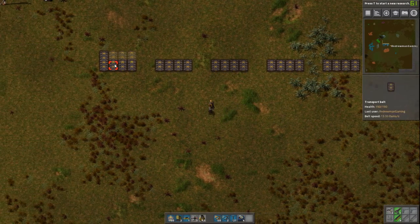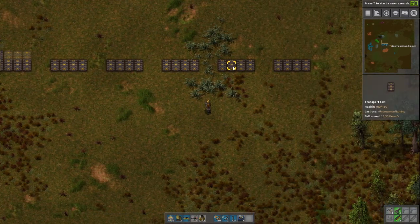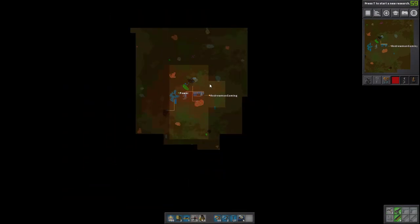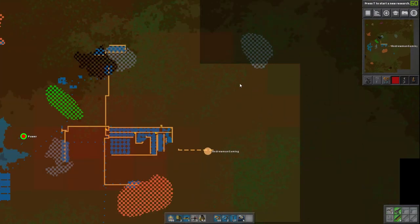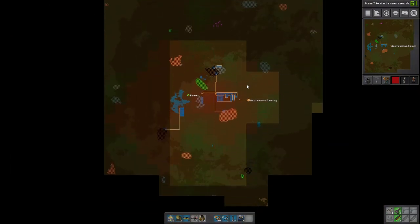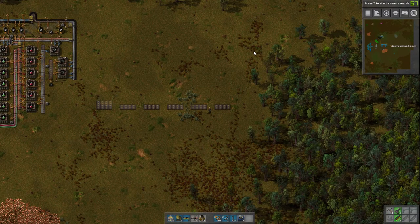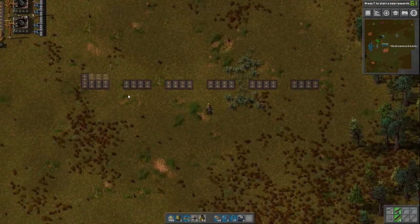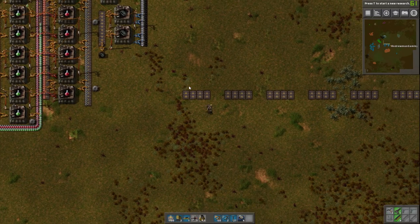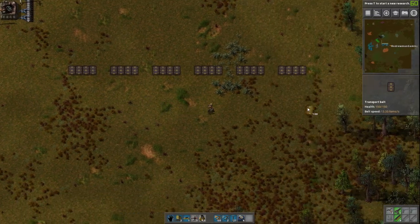I think these lanes are going to be iron closest to our factories because iron is used the most, and I've decided I want our factories on the right side. So this would be the smelting side — iron, iron, copper, circuits, etc. — and our factories would be over here. They'll all come together in the future. So let's go ahead and label these a little bit so we can have an idea of what's going where.